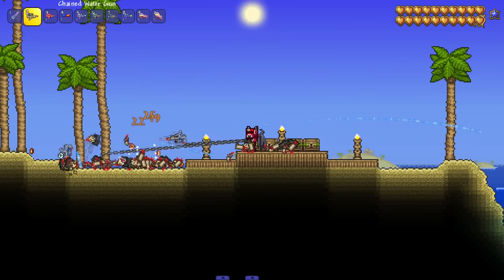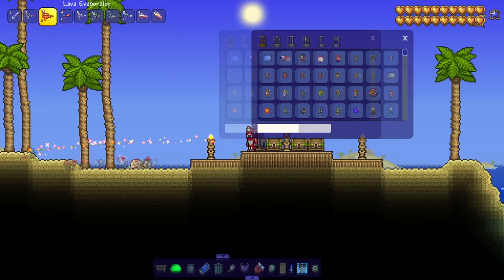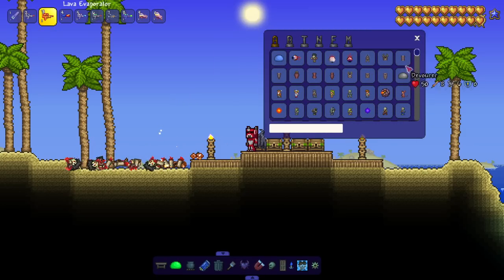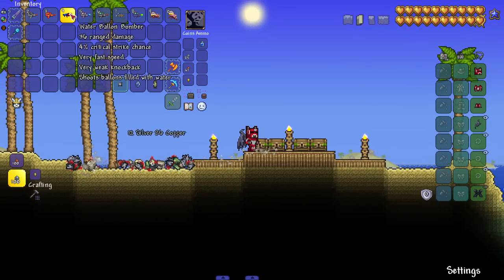We got the Lava Evaporator — sets your enemies ablaze. There we go, different streams, different water shooting out for once. It's a very strong water weapon. I needed a tankier enemy to actually see the ablaze effect — there we go, they're on fire. It does exactly what it says.